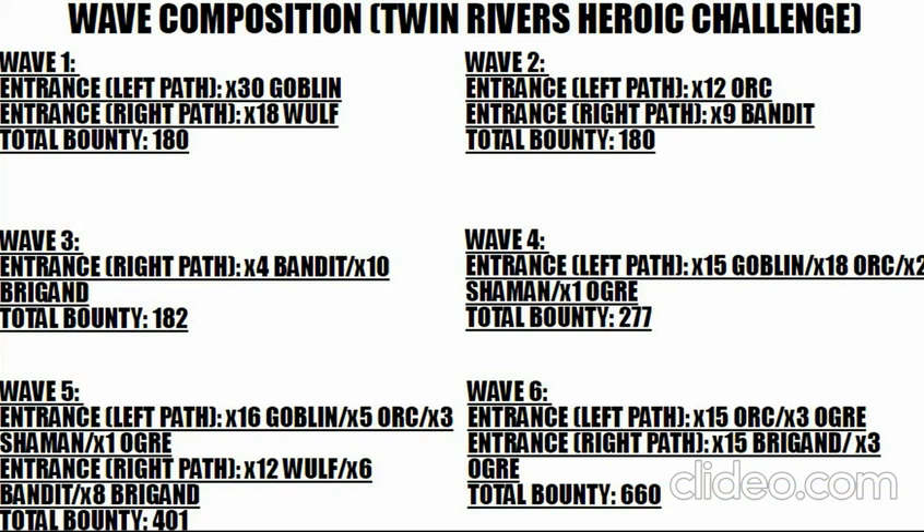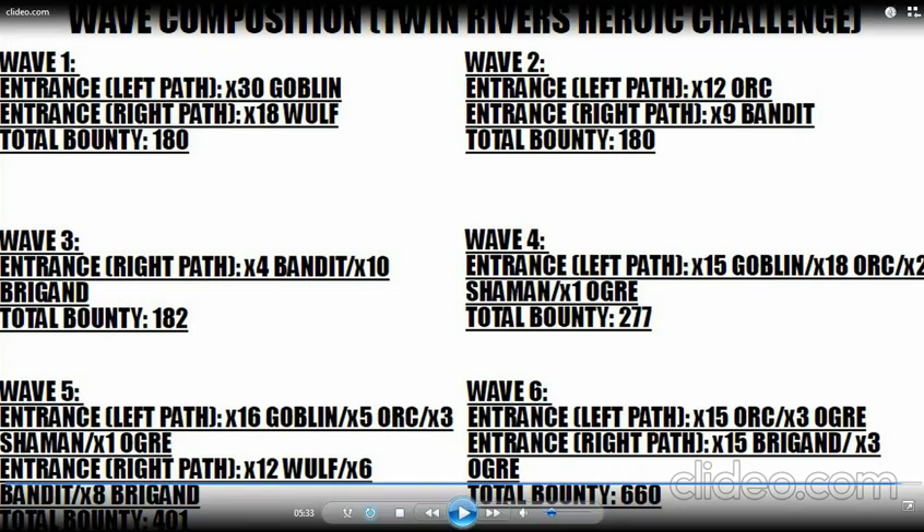Twin Rivers wave composition: first wave has wolves and goblins, second wave has orcs and bandits — only 180 bounty. Third wave brings bandits and brigands all going one direction, while goblins, orcs, shamans, and an ogre go the other direction, but only 277 bounty for all of that. Fifth wave finally has enemies going different directions — goblins, shaman, ogre left; wolves, bandits, brigands right. Last wave: 15 orcs, 3 ogres, 15 brigands, 3 ogres — three ogres going each direction with armored orcs and brigands.